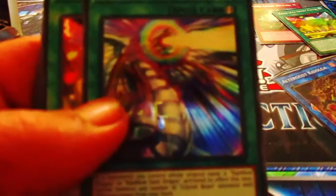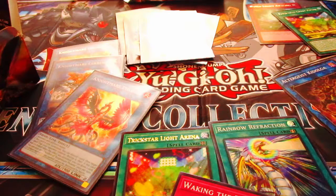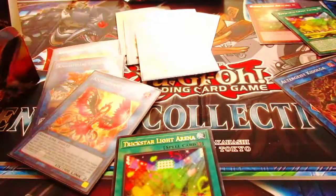Rainbow Refraction, Trickstar, and then the short print — Waking Dragons! Look at that. I'll put Waking Dragons aside because that is the short print. I don't know if anyone needs it or not. So yes, I did pull one short print so far. I don't know if anyone's going to be running a Rainbow Dragon deck, but sure — giveaway, I'm not doing it.